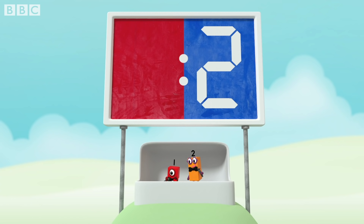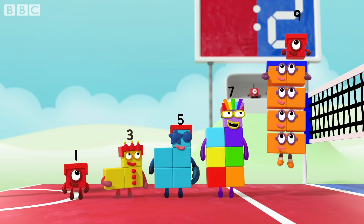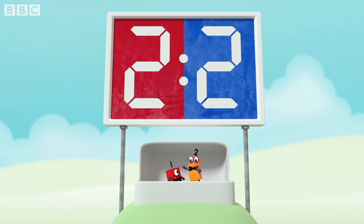Let's see what the odd blocks can do! One! Three! Five! Seven! Nine! Amazing! Two points to the odds! That makes the score two all!